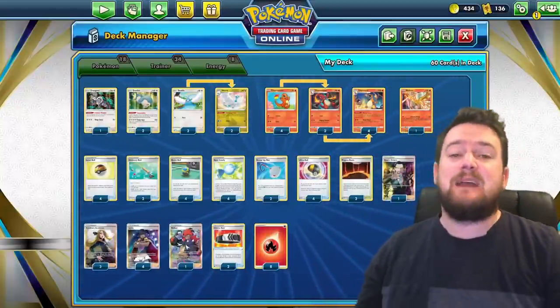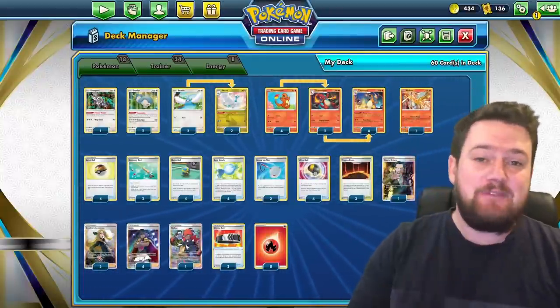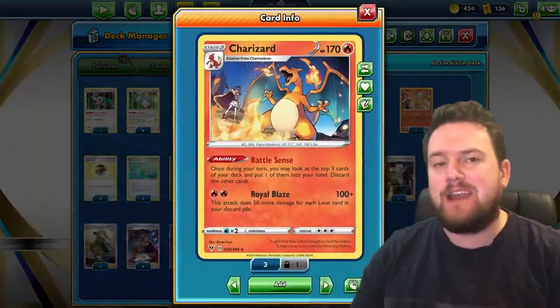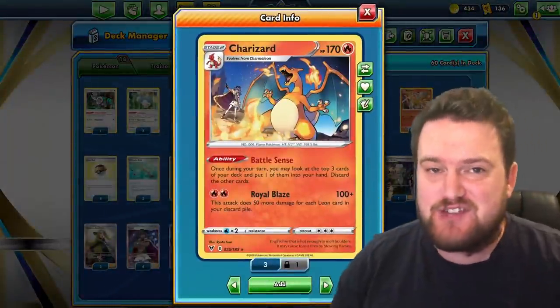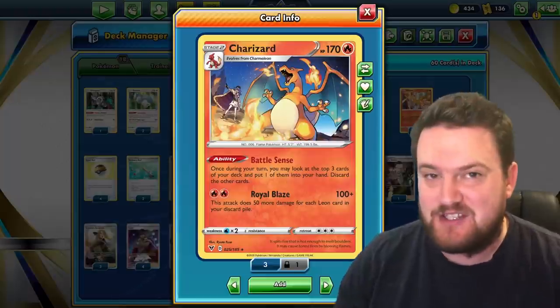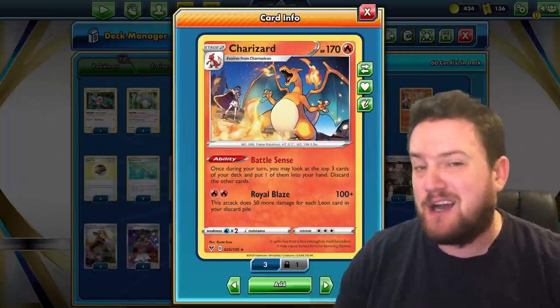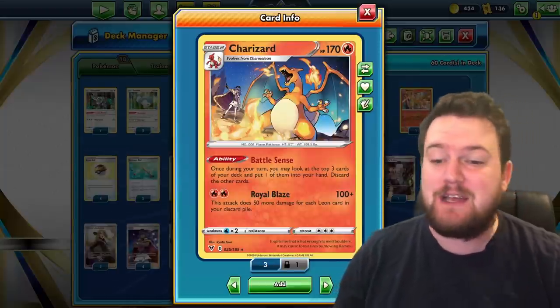The Brilliant Stars set has made one of the best budget decks on PTCGO even better. If you are a brand new player, then Battle Sense Charizard is probably a good place to start. You can pick it up relatively cheaply using coins to buy the theme deck, and on PTCG Live, you'll be able to access these cards really easily as well.